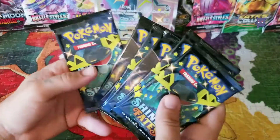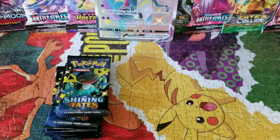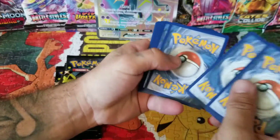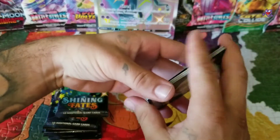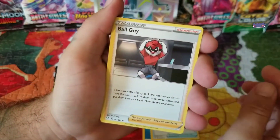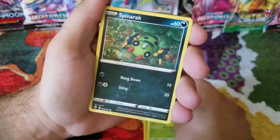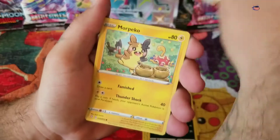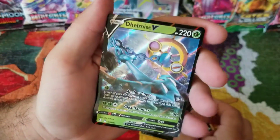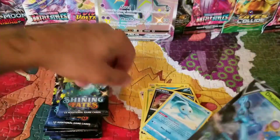I'll open up the first pack. We got a code card. Going one, two, three, four to the front. We got an energy, a Rusted Sword, a Ball Guy, a Tropius, a Morpeko, a Ralts, a Spinareak, a Horsea, and Morpeko again. Reverse holo is a Nickit, and a Delmise V. Last card is a Manaphy non-holo rare.